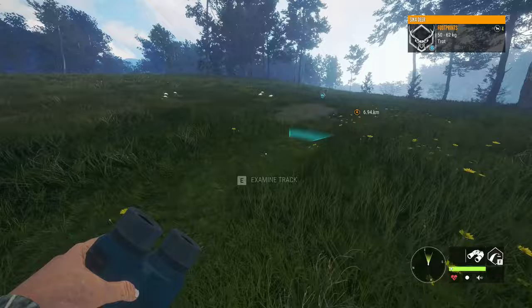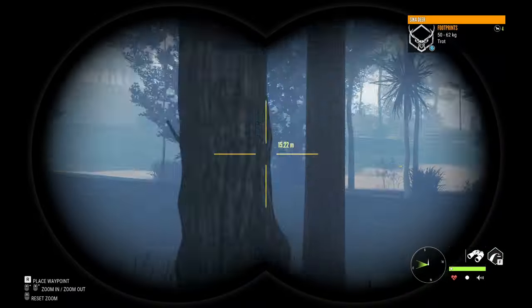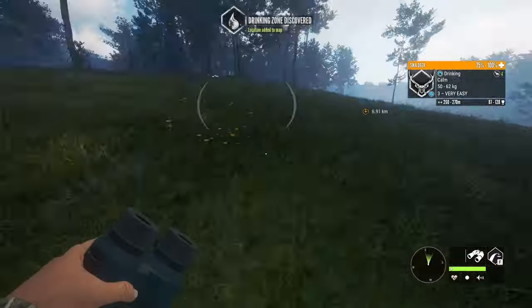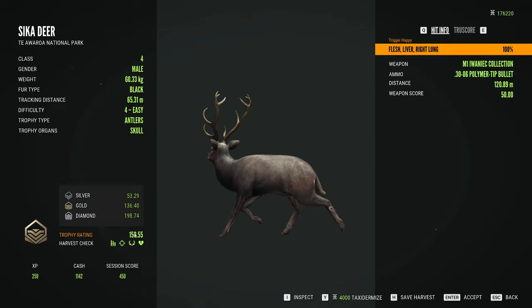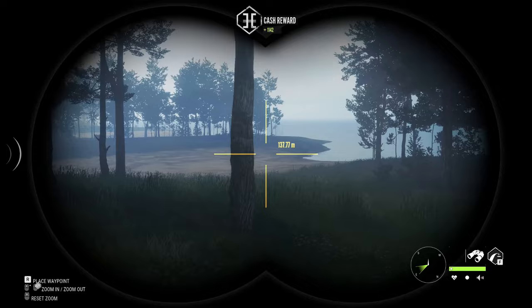50 to 62 weight range. I feel like 62 to 75 is probably max weight estimate but we'll know by the score. That level three is also 50 to 62, so this is definitely not max weight estimate. 115 needed for diamond, and it was actually just a lung-liver shot — so it was a perfect shot. Nice.